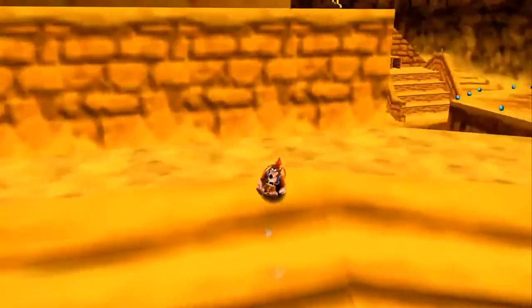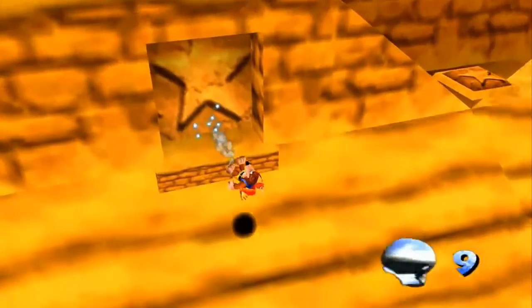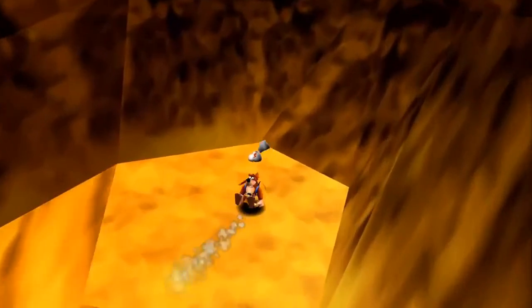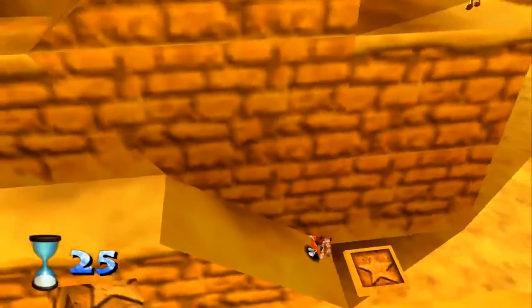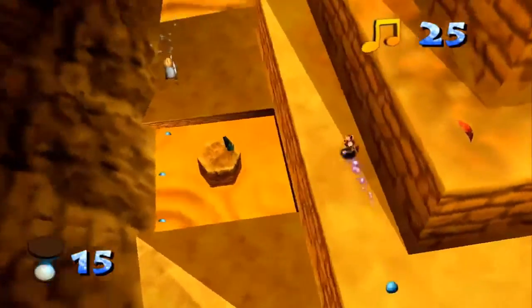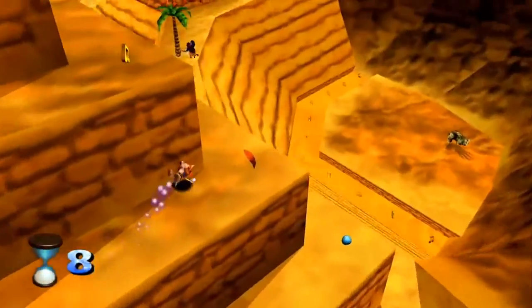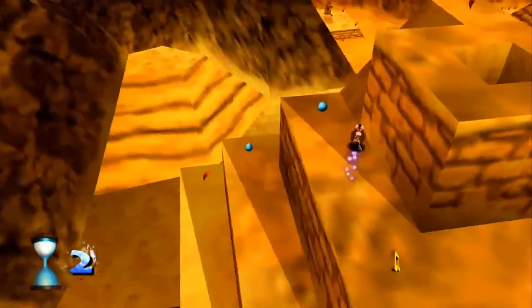We need the Running Shoes to grab Grabba's little jiggy, which we'll do here in just a second. There's a lot going on in this world. I actually think there's a pair of running shoes up here - yes! Running time. We need to hurry and make it to that door - of course we lose a few seconds. You need to have the running shoes for this in order to actually do it. I made it! Even though it was zero seconds to spare.